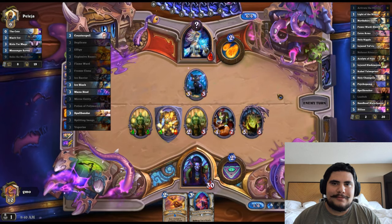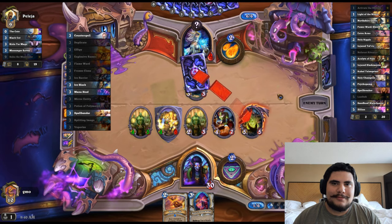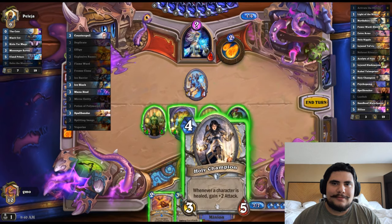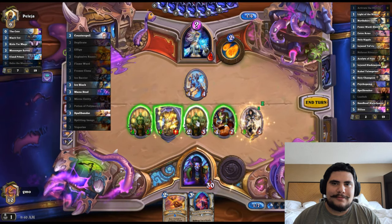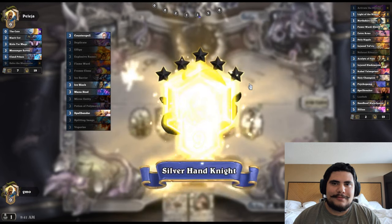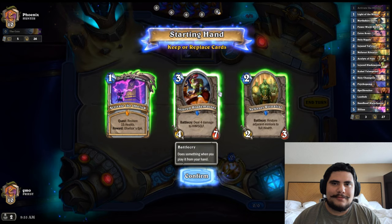BAM bada BAM — I could have popped it. Maybe there was a world where I should have popped it and kept Loath'eb. Dealing six damage to it is fine since this thing heals for three as well. We get our buff in and it was indeed the Counterspell — all right, pretty easy game one, no problem. I'm ranked low because I haven't had time to play and the season just started — I'm not just a noob, I've been hustling.